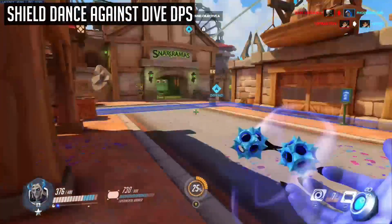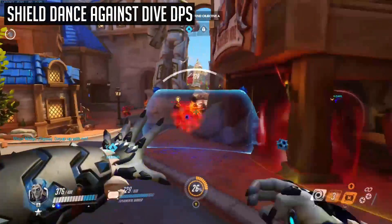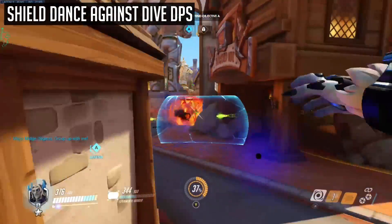Fourthly, learn how to shield dance against mobile dive heroes. In order to do this successfully, just set your shield at a horizontal angle, then weave on either side of the shield.